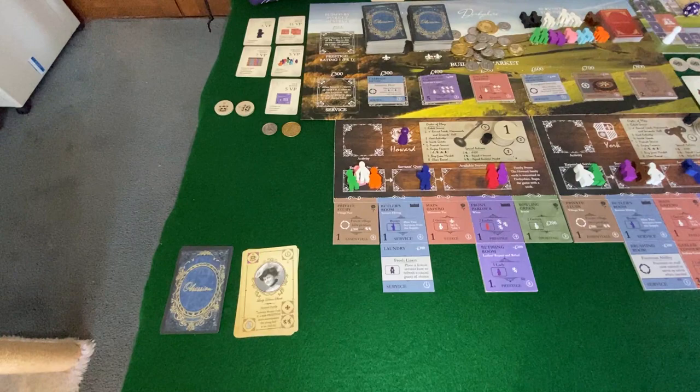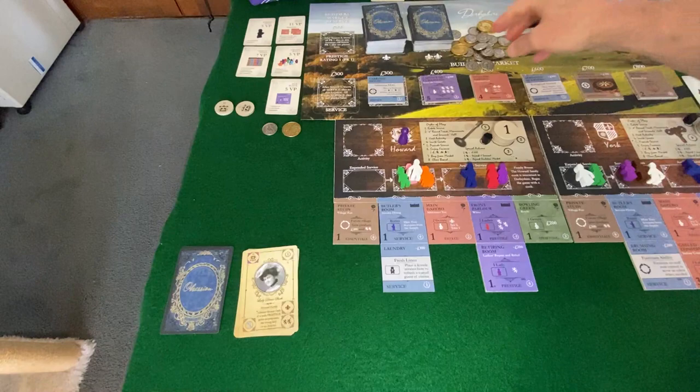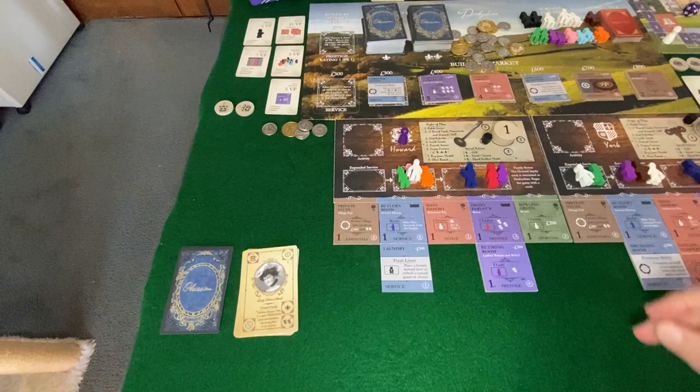However, you've got to go with the courtship in hand as opposed to two in the bush. So we are going to do that. Start with the order of play — rotate service, check the round track. We know we have a village fair. Howard planned for the village fair, so we're going to realize 300 pounds from supporting that local activity on the family's property.